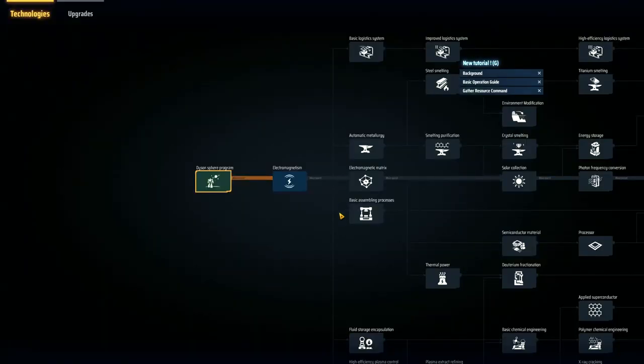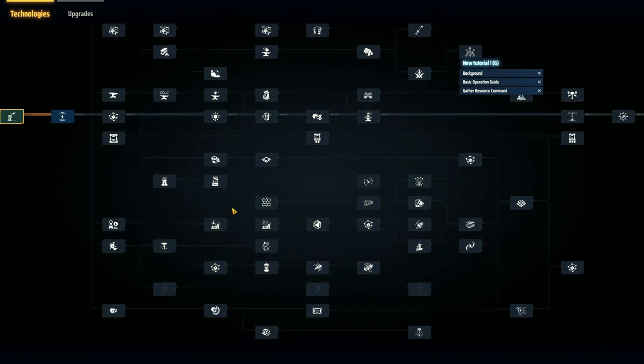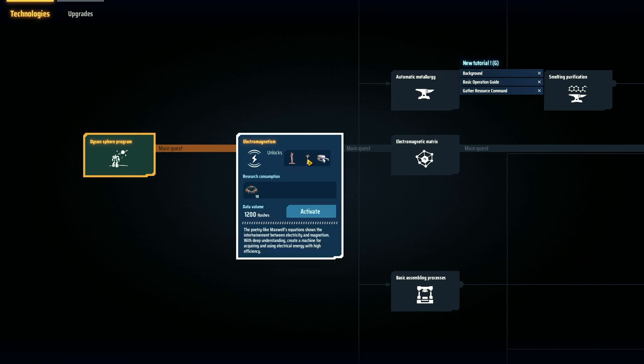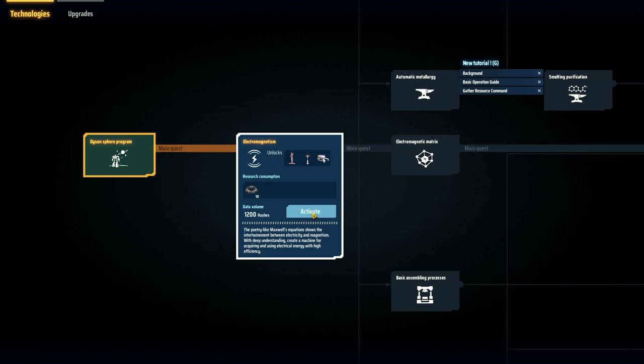Let's firstly take a look at the technology tree. The technology tree is one of the core foundations of the game. We're going to work our way through this tree in its entirety eventually, but we've got to start with the basic stuff. The first thing we're going to have to do is unlock electromagnetism - this basically gives us our power. Early days we don't have many options for power; we basically have wind turbines to rely on. These things are pretty terrible, they produce virtually no power whatsoever, but you've got to start somewhere. We additionally unlock the mining machines, and this is going to be the start of our automation.